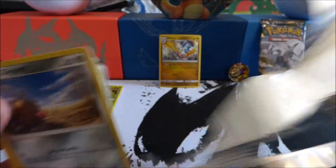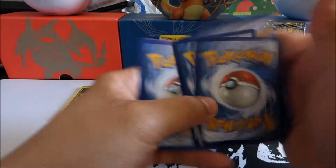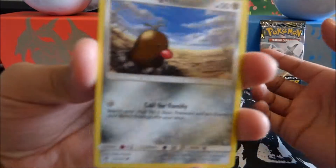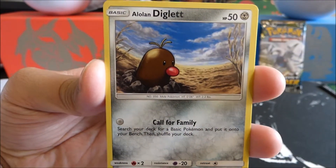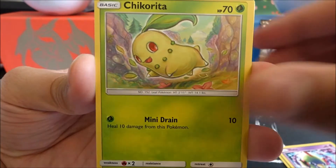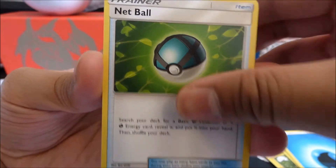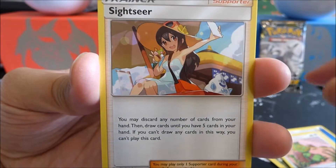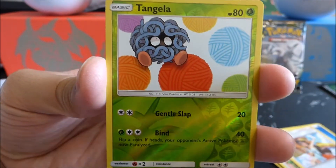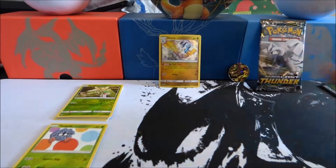Ooh, Alolan Diglett — I have not seen one of these from this set in a long time. Unfortunately we got another green card. We got Alolan Diglett, a Natu, Chikorita, Patcherisu, Hoppit, Water Energy, Netball, Kecleon, Sightseer, a Reverse Holo Tangela, and a Wobbuffet Regular Rare. We ended with two Grass-type Reverse Holos there.